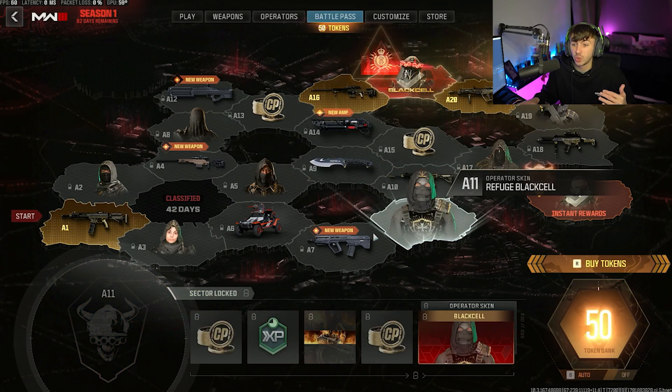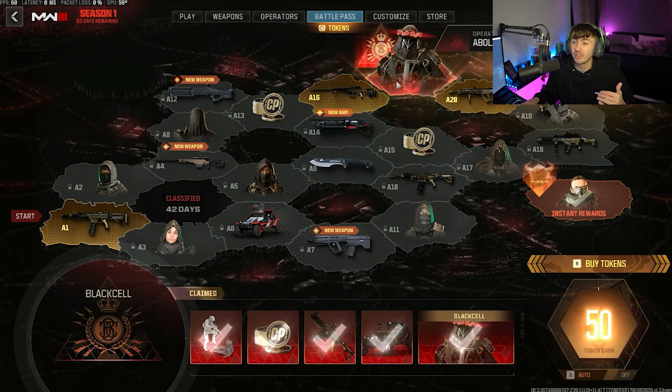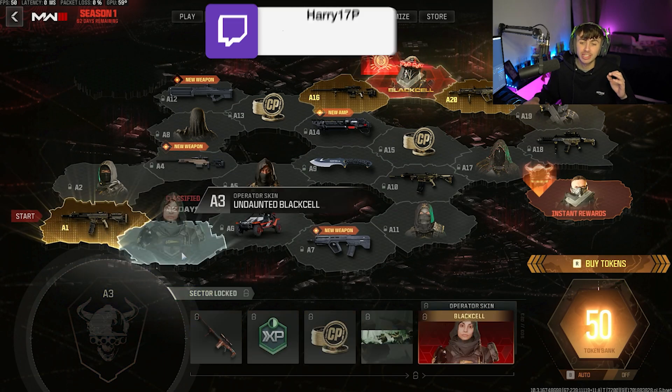If you are going to start from up here, you're going to need 5, 10, 15, 20, 25, 30 tokens — so it depends what order you want to do it in. If the Ram 7 is the one you want, even if you've got the Black Cell, you're better off starting at A1 and doing all 20 to there, and then you will get the Ram 7 unlocked that way.